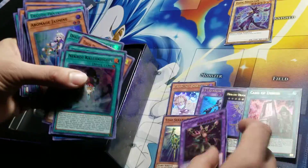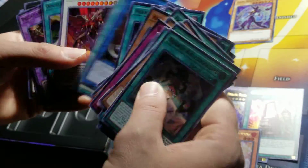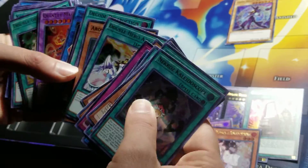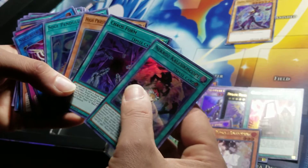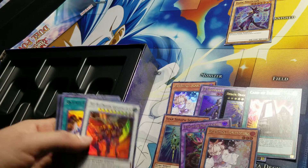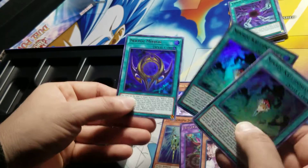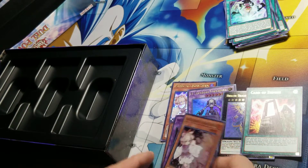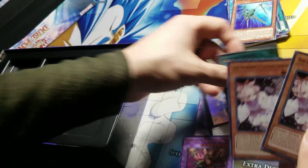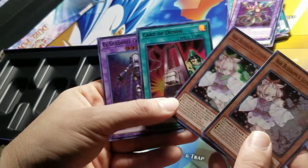I actually like Predaplant — I don't run Super Poly but I have the option to. The Necro's spells don't have much value. Hot Red Dragon Archfiend Abyss might have value — it was like $50 before this reprint and it's used in a lot of combo decks. Technically, if they were to go up in value after this set stops being readily available, maybe the Necro's cards will go up. I pulled two Kaleidoscopes and a Necro's Mirror, no Necro's Rituals, but I pulled a Star Seraph Scepter. Overall: double Ash Blossom and Joyous Spring, a Card of Demise, an Atum — I know it's common in this but I still like it — and a Shaddoll Construct. That's basically the pulls I got for this box.